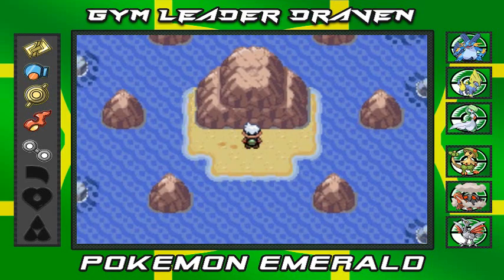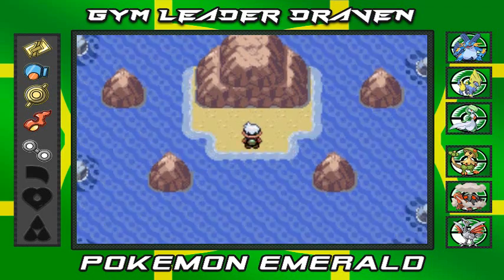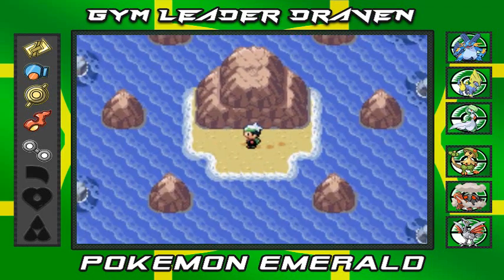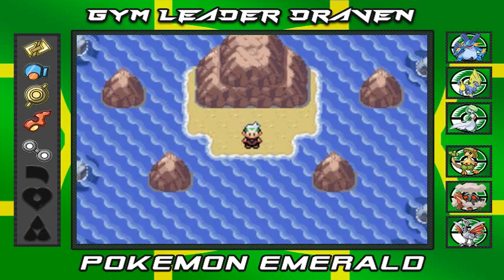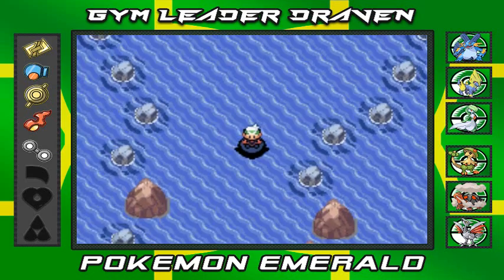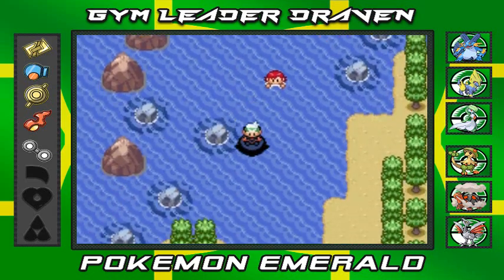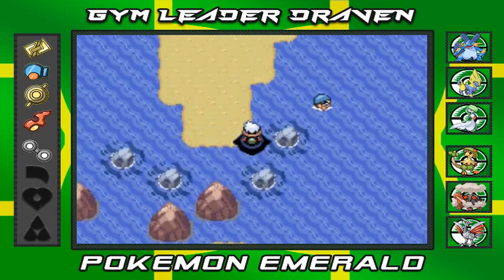There it is — the mythical rock. This is the second of the rocks we'll be encountering. There's nothing here right now, but later in the adventure we'll open a secret passage to capture whatever mythical Pokemon is inside. For now we're just spectators.